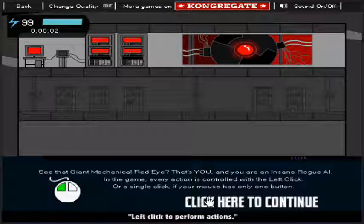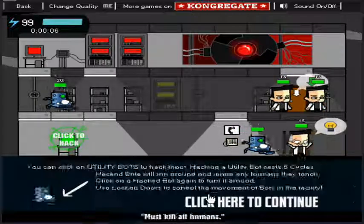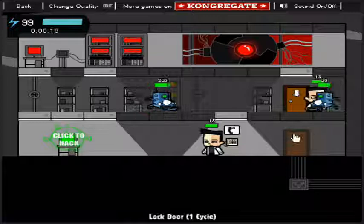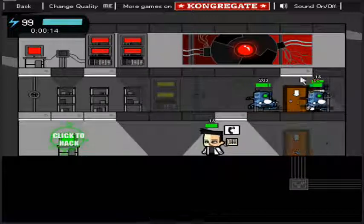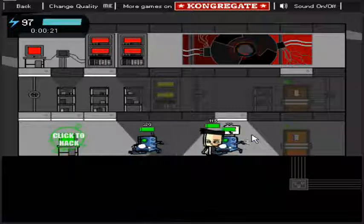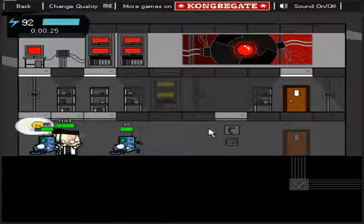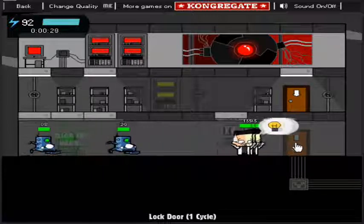This is 'I Am an Insane Rogue AI' by Nerdduke and Congregate. As you see here, I'm clicking through the tutorial very fast. You basically play as this robot up in the corner — a little giant red eye — and you have to maneuver yourself through different laboratories and different research facilities to try and take over the world. Hence the title of the game.